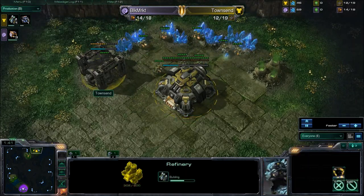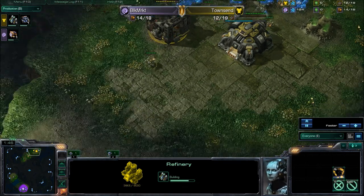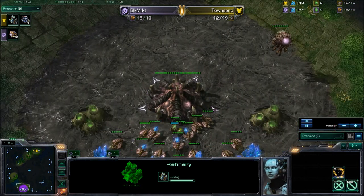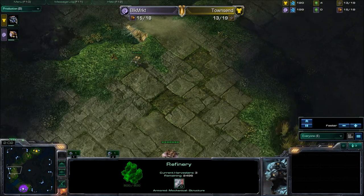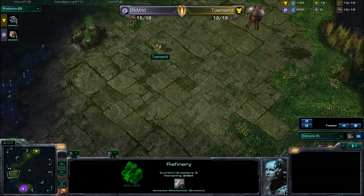Back at the Terran cam, we're going for Refinery — Gas on 12. We're a little bit early on the Gas, so maybe we'll see some Tech coming out. Should see Barracks any moment now. Talented will see the Overlord if he's watching his Minimap.